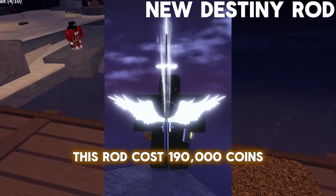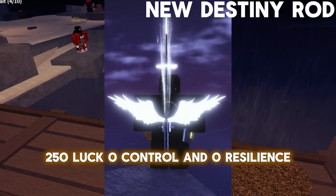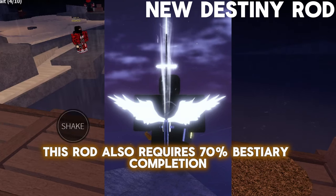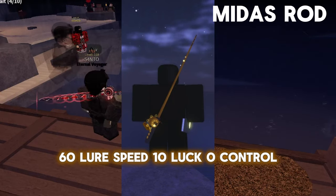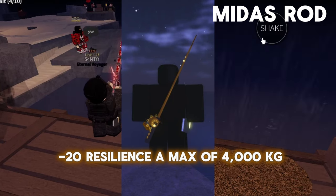This rod costs 190,000 coins and has –10 Lure Speed, 250 Lure Speed, 0.05% Control, 0.05% Resilience, and a max of 2,000 KG. This rod also requires 70% Mysterio completion. This rod costs 55,000 coins and has 60 Lure Speed, 10 Lure, 0.05% Control, and a max of 4,000 KG.